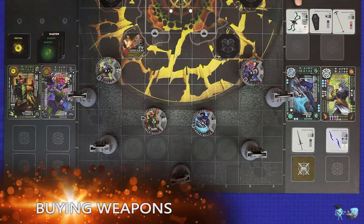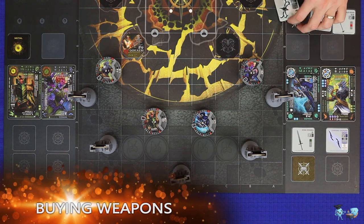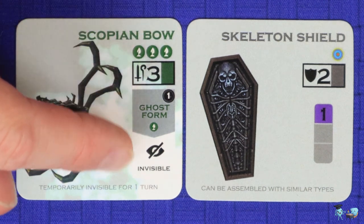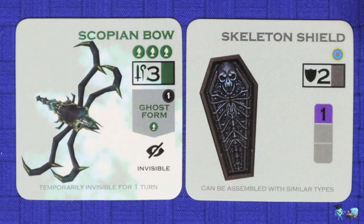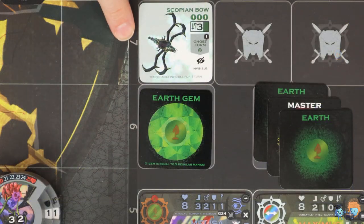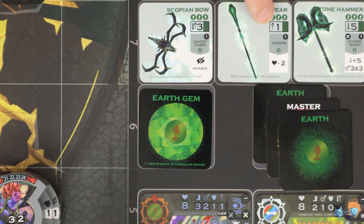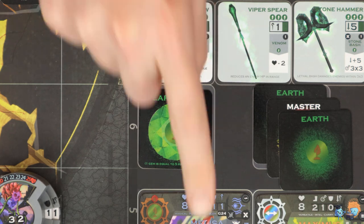The first action is to buy a weapon: a hero spends its mana to purchase a weapon from the weapons shop and add it to an inventory slot. There are two main types of weapons. Elemental weapons show a colored mana cost and have a skill box in the bottom right corner. Master weapons have a wild mana cost and have a numbered box in the bottom right corner. An elemental weapon may only be purchased by a hero with the matching affinity or a master. The cost in mana is paid with any combination of that mana or master mana.